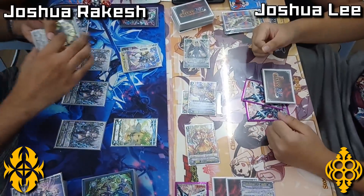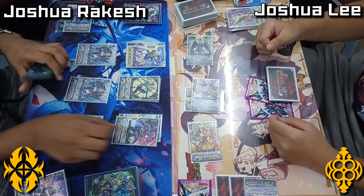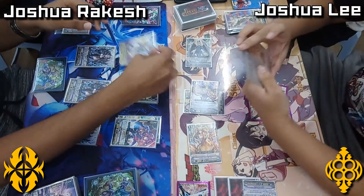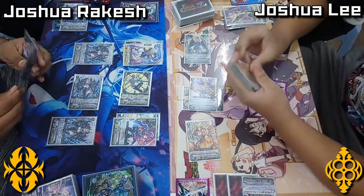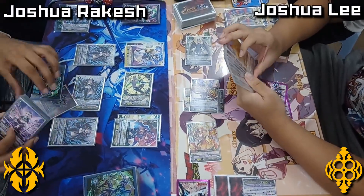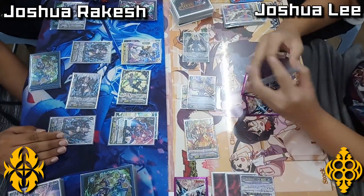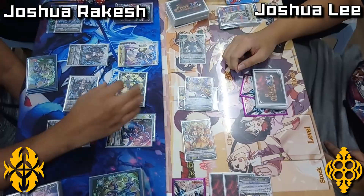I noticed when I saw the pictures of the deck profiles from this tournament that the winning team had, I believe, the Fate Grand Order-styled Force Axle and Protect markers. So we'll see a few more of those in this game — and there was the first one.